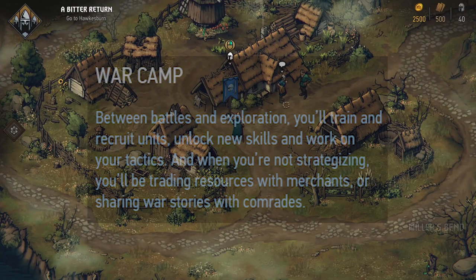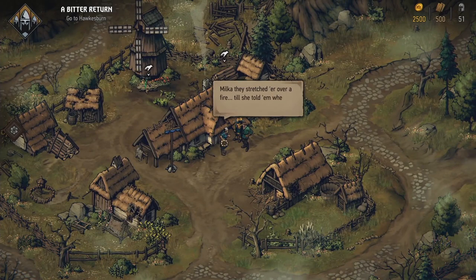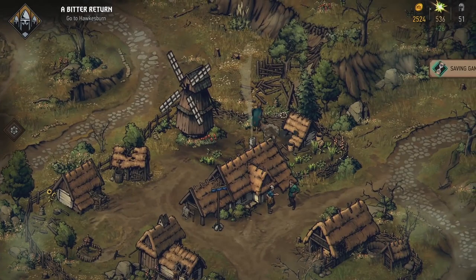Between battles and exploration, you'll train and recruit units, unlock new skills, and work on your tactics. When you're not strategizing, you'll be trading resources with merchants or sharing war stories with comrades. It looks like you have a base camp, and then you can go into the world to upgrade this camp, use it as a way to battle people, and maybe send back people you meet on your journey so you can use them in your Gwent deck to fight other people.